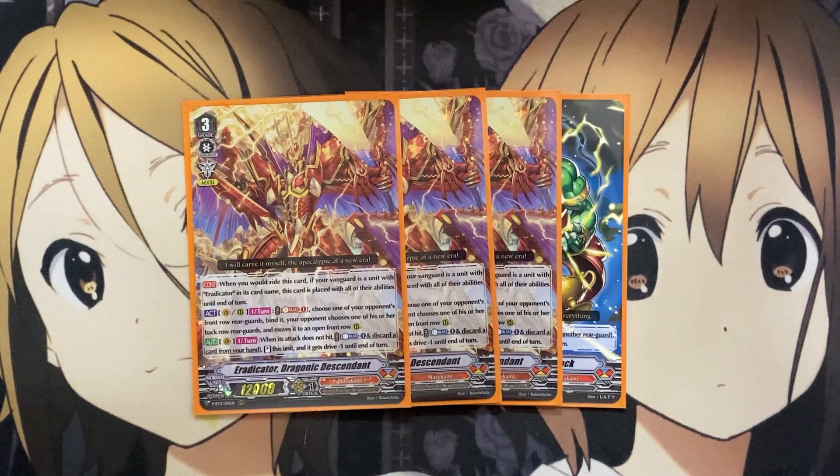On the Vanguard Circle once per turn, when its attack does not hit, you Counter Blast one and discard a card from your hand to stand this unit, and it gets Drive minus one until end of turn. This skill plays most to the original Dragonic Descendant's re-stand power, but now for one less card discarded, since the original required two discards with a heavier Counter Blast. Still, when facing powerful units if your opponent gets triggers early game, you can make use of the re-stand with the additional Drive check.